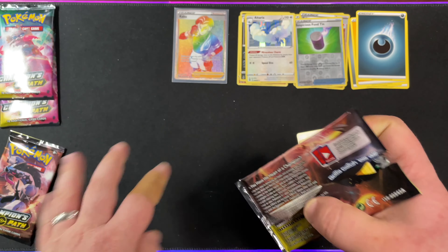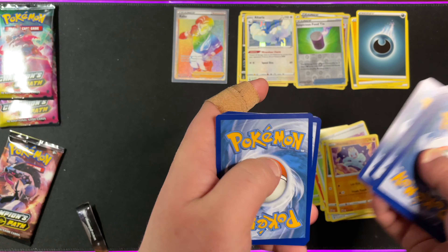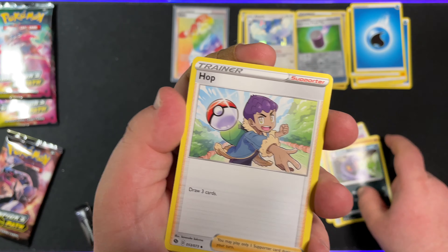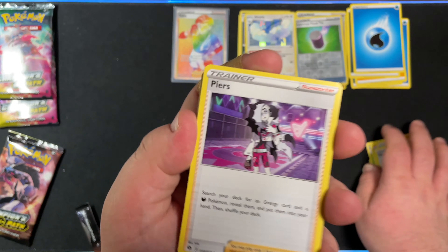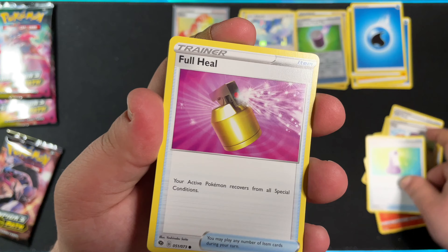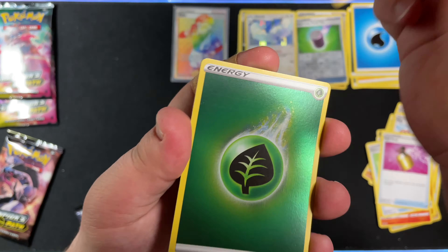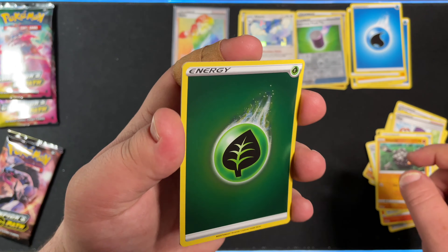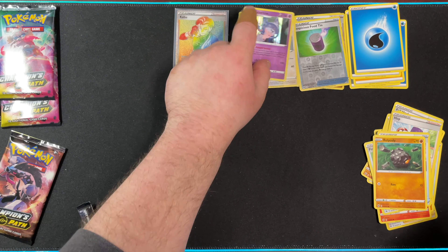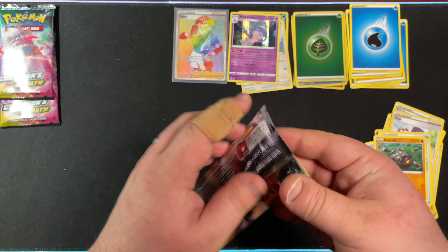On to the second Obstagoon pack. We have Water Energy, Arbok, another Hop — I will take that — Piers, Rockruff, Vulpix, Potion, Full Heal, Rolly Coli, then Machop. There's a Reverse Holo Grass Energy and a Hatterene Holo. I do really like the Reverse Holo Energy, so I'll take that any day.